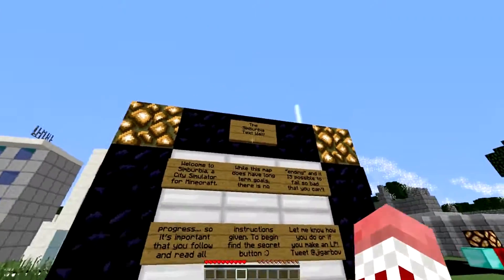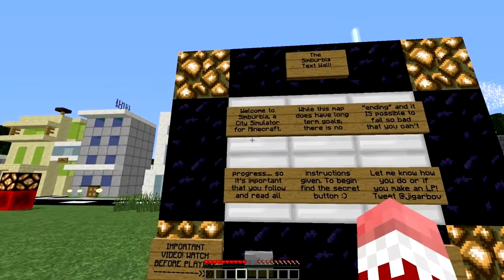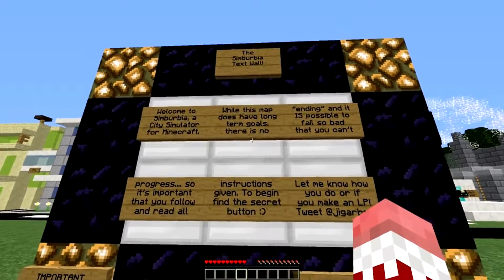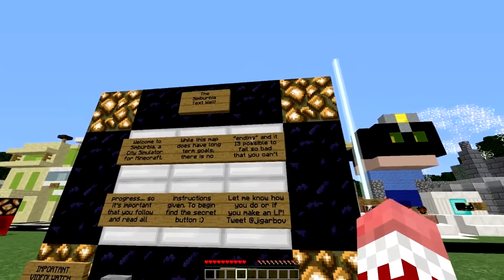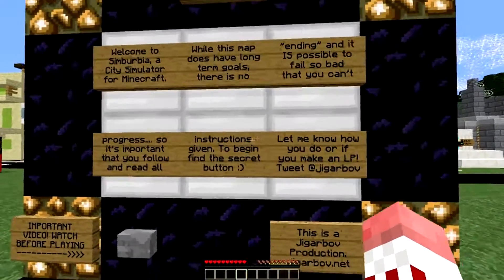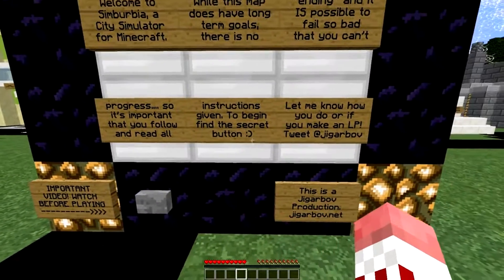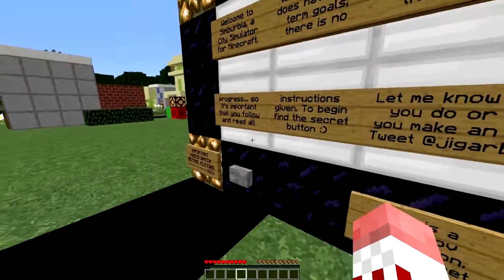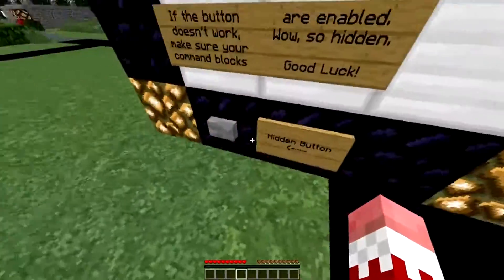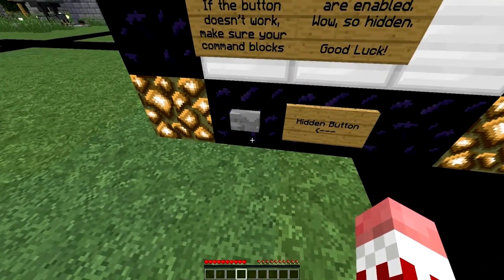This is where we start off, we got to read all this. Simburbia text wall — welcome to Suburbia City Simulator for Minecraft. There is no ending and it's possible to feel so bad that you can't progress, so it's important to read all instructions. To begin, find the secret button. The hidden button is actually back here, so let's get right into it guys.